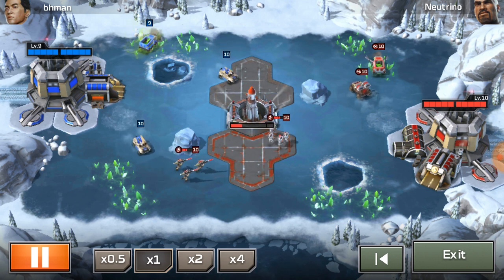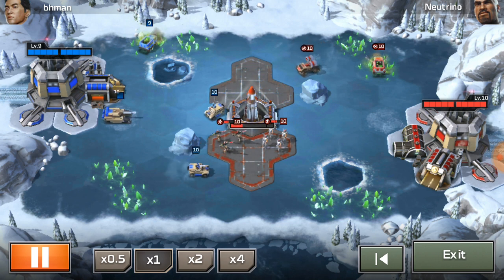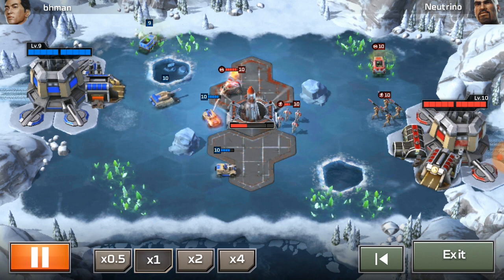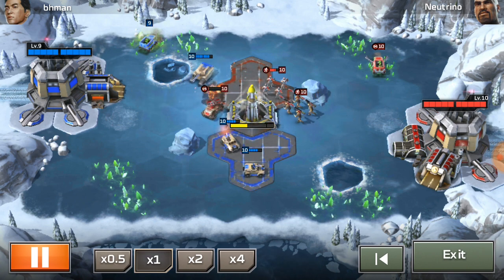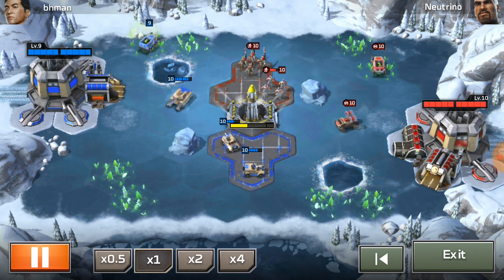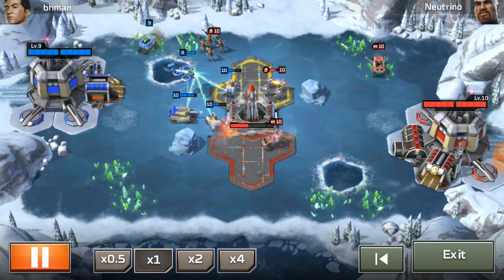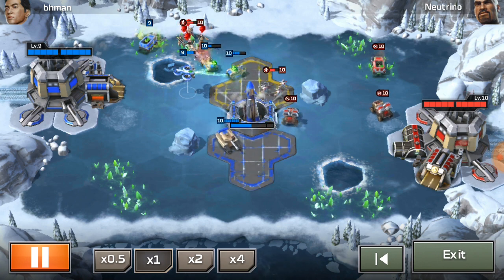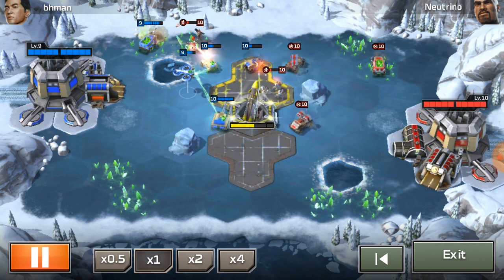He's got two Rhinos controlling the field right now. The missile launchers and the riflemen can't do much to them, and the one Pitbull that comes out will be eaten up by the Predator tank. They're just trying to control the early-to-mid game — very standard opening, not too aggressive. Now Neutrino is going for BH Man's harvesters, but the Rhino should take care of that.